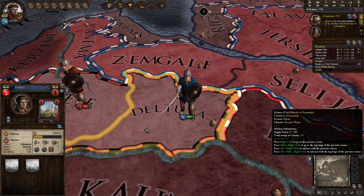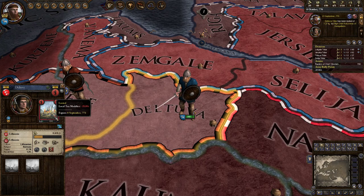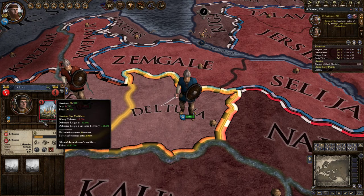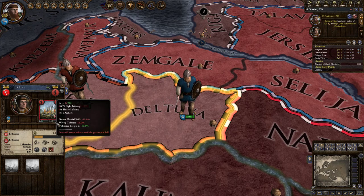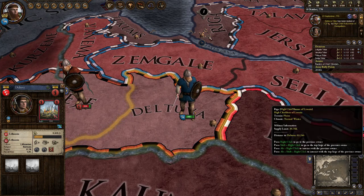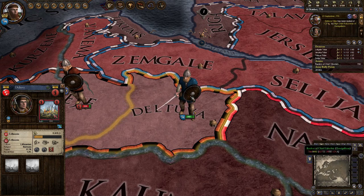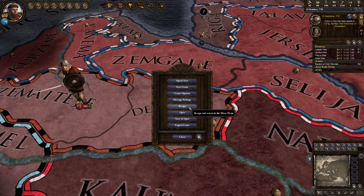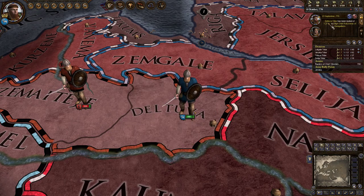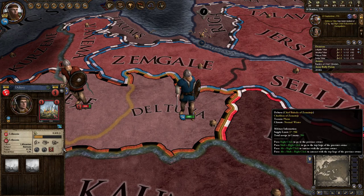The bar has moved all the way down — we have completely raided this province. It shows as looted. For three years, they lose county tax, and the garrison and levy now have to refill — we killed all the troops. It's very bad when that happens to you. You can also change the loot notification to be a big pop-up by going into message settings.